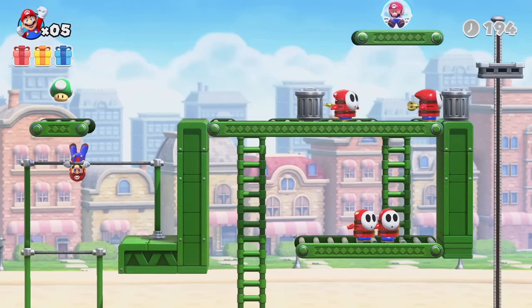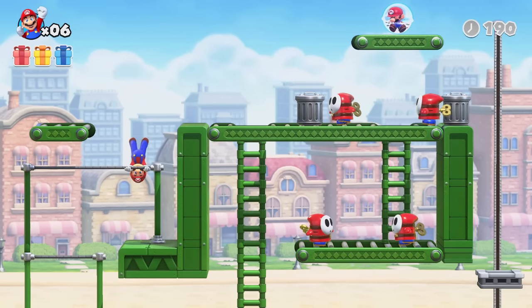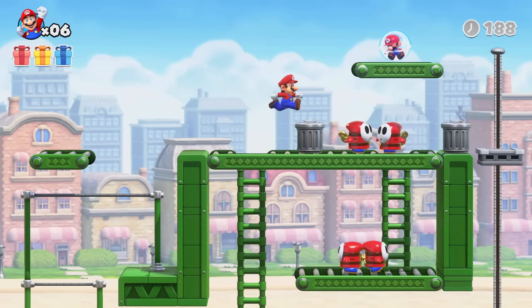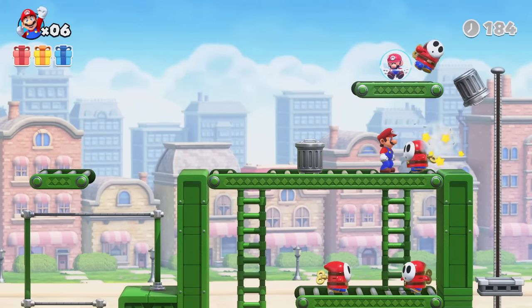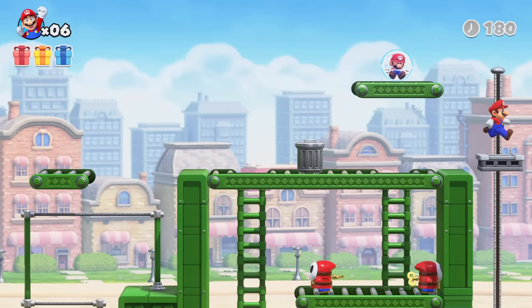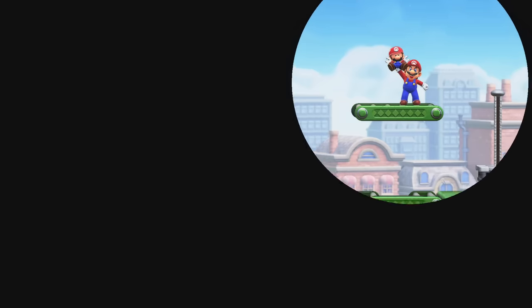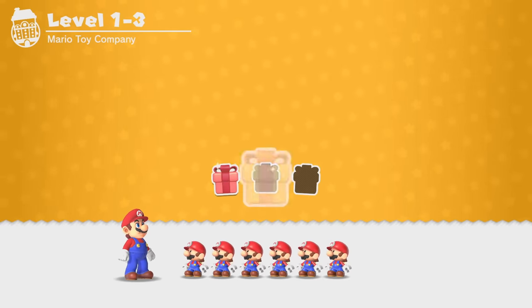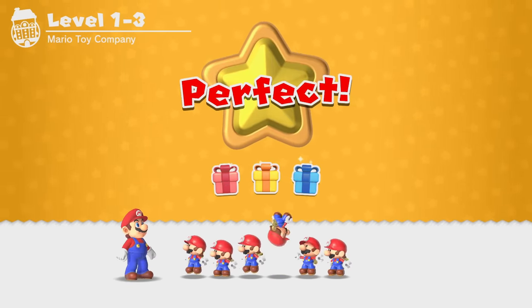Up here there's a one-up mushroom, which is kind of cool. Can I spin up to there? Yes, we can! I wonder if this is the last thing that we need. Let's go get out of here. Is this the final thing that we need? The Shy Guys respawn. I'm guessing that is the final thing that we need — did we 100% complete this level? Hooray! Perfect! That's amazing.